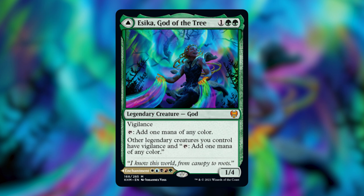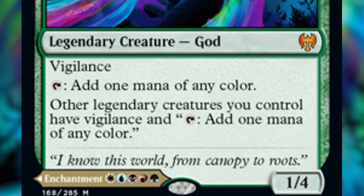Asika, God of the Tree costs 1 and 2 green. She's a 1-4 legendary creature god that has vigilance, and you can tap her to add 1 mana of any color to your mana pool. She also says other legendary creatures you control have vigilance and tap to add 1 mana of any color.